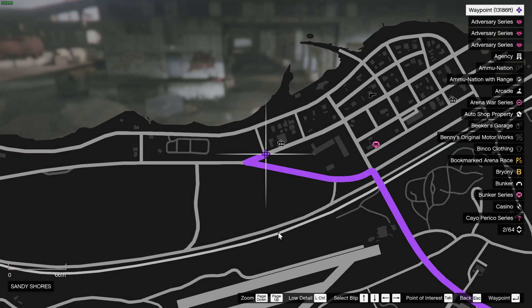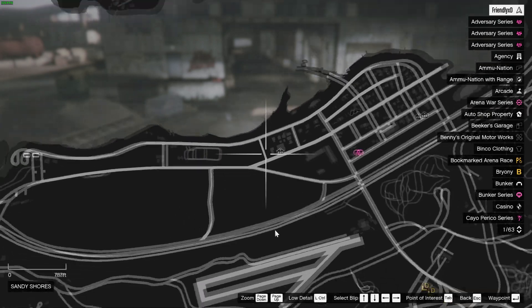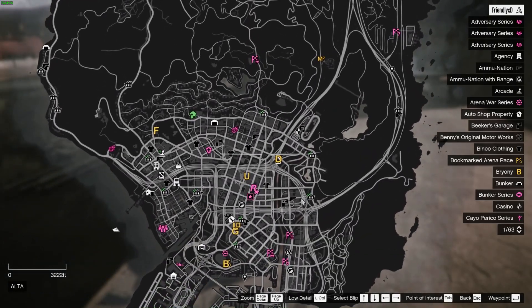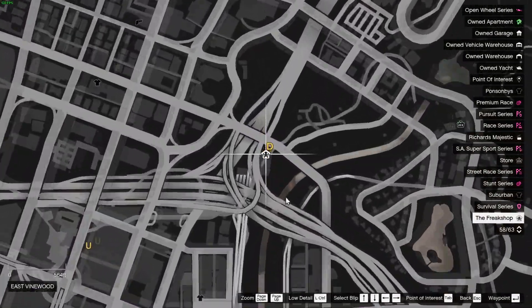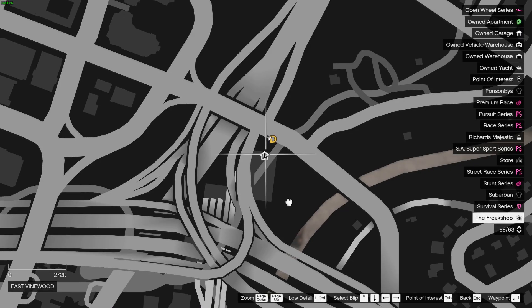Here's how to get the new Acid Lab business in the December GTA Online Update. There will be a new mission for Ron, located here. You will meet a new character named Dax, and it will start a mission to get back his stolen RV and take it to a warehouse.